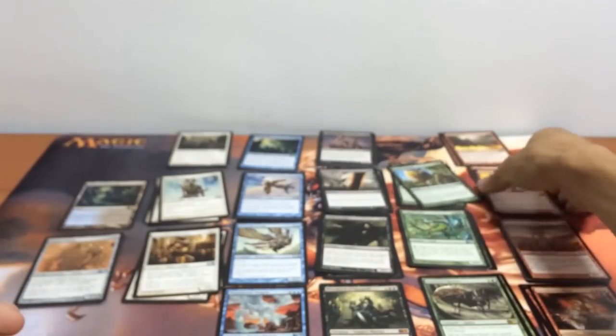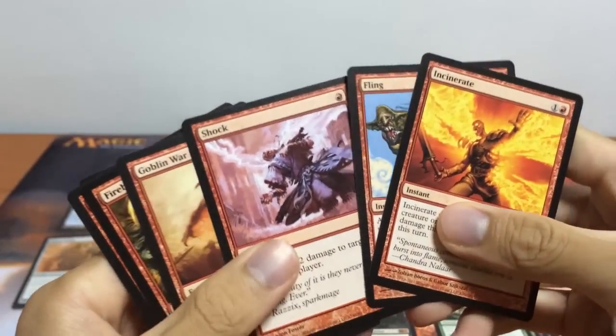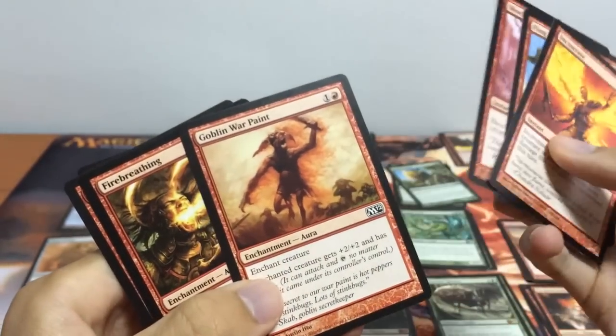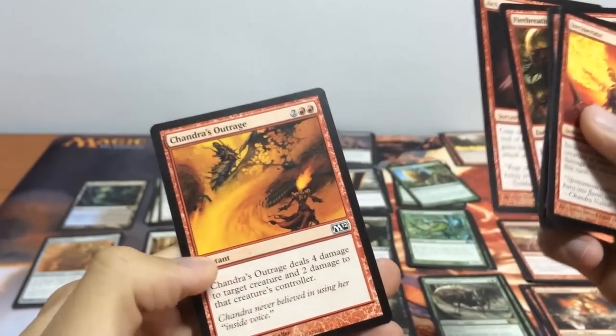For our red spells, we have Incinerate, Fling, Shock, Goblin War Paint, Fire Breathing, Act of Treason, and Chandra's Outrage.